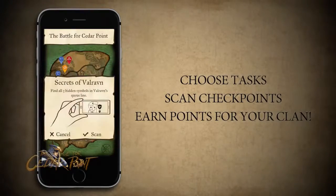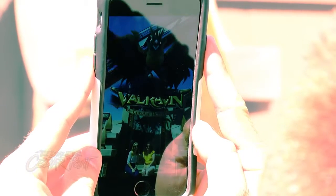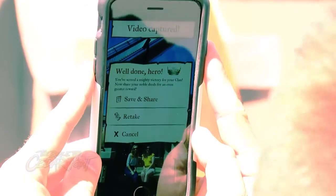Choose various tasks on the battle map and earn points throughout the park. Scan select ride signs with your mobile device's camera and watch them come to life right on your screen. Earn points and share these moments with your friends.